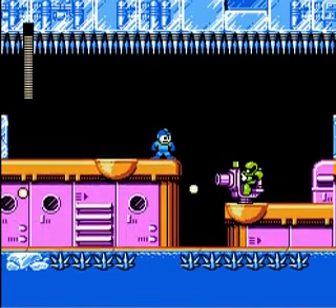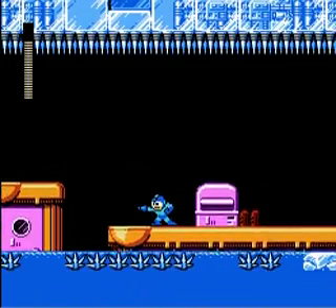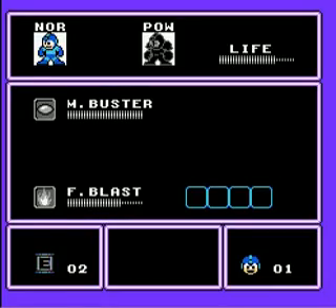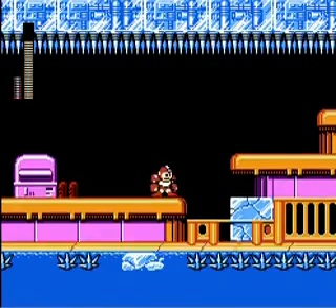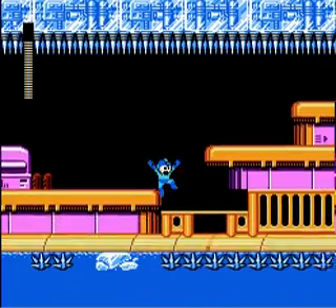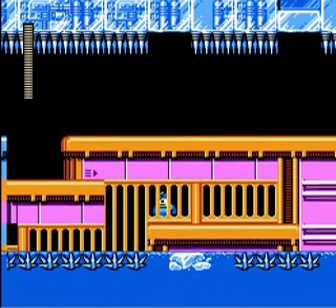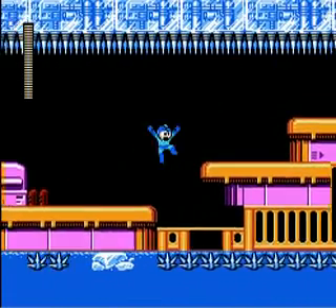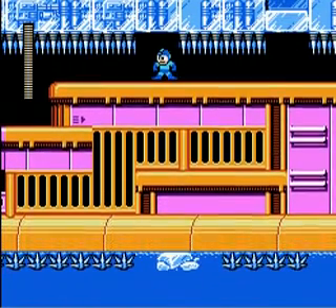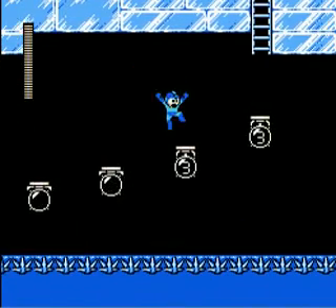Random side note: if you destroy these ice blocks and then happen to die for some reason, the ice blocks actually stay destroyed. I'm going to switch for this one — break that block, jump back up so we don't hit the spikes, time a jump down there. Get some life back, get yet another E-Tank. This game is not wanting for extra E-Tanks, so if you ever get into a situation where you're thinking about using one, don't be afraid. There are quite a few of them.